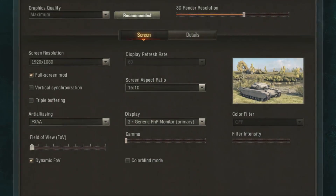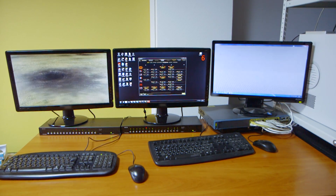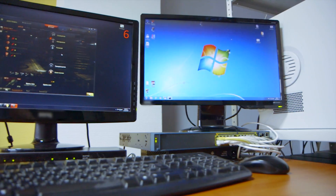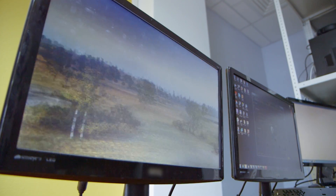The game client can select the appropriate settings itself — just click the Recommended button. This will launch two background tests: Geometry Processing Speed and Textures Processing Speed. According to the results of the tests, one of five settings profiles will be chosen. If you disagree with this choice, you can adjust the settings manually.